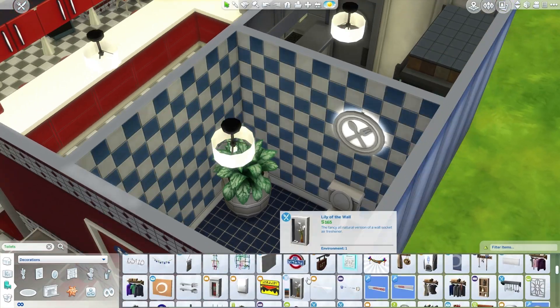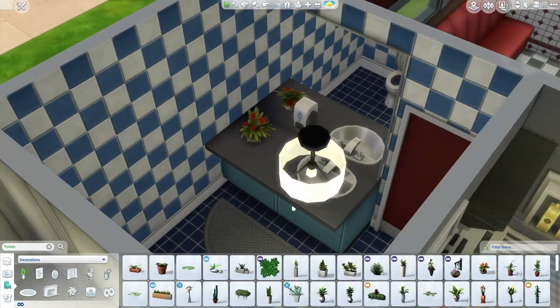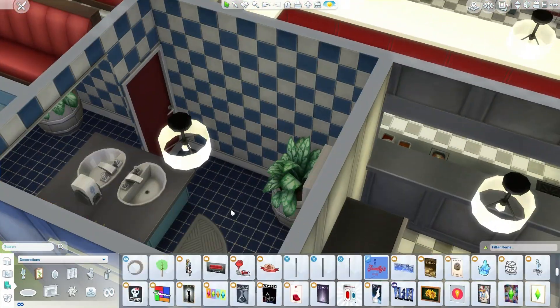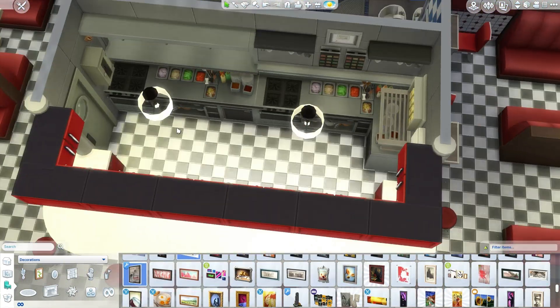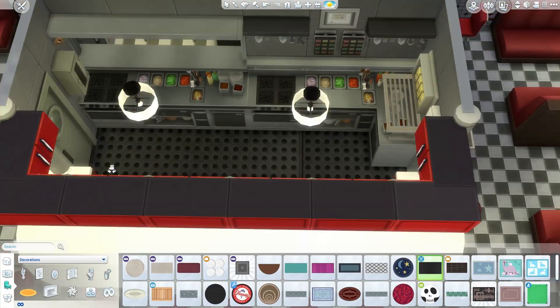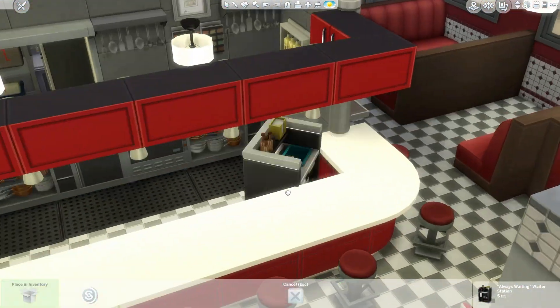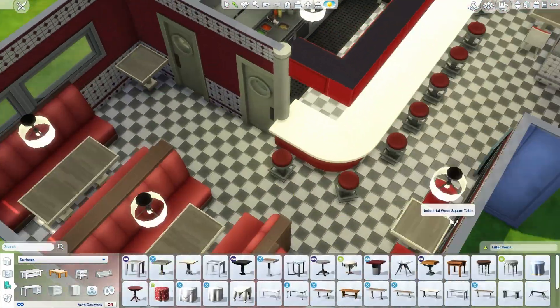I know there are going to be lots of sims coming in and out of this place and I didn't want to make it unusable. Even in my play testing of this build I noticed that there were a lot of sims gathering around and loitering, which left not a lot of room for the waitresses and waiters to walk around and deliver the food. I wanted to make sure that everything worked perfectly and also looked really good at the same time.